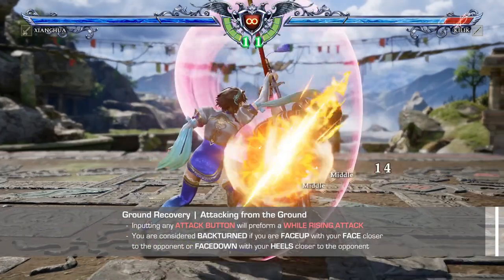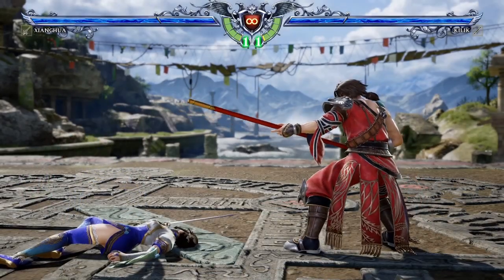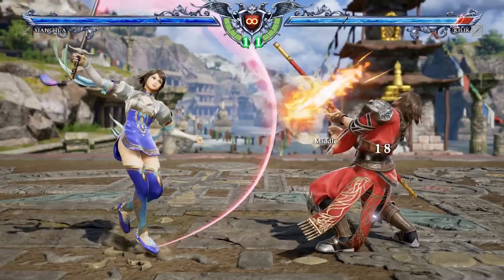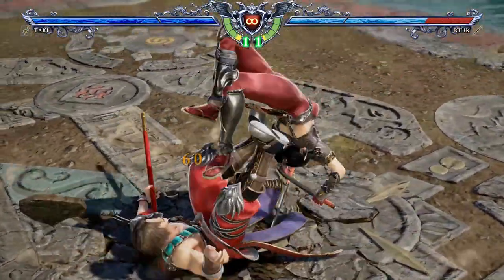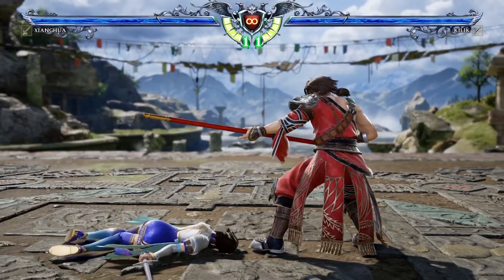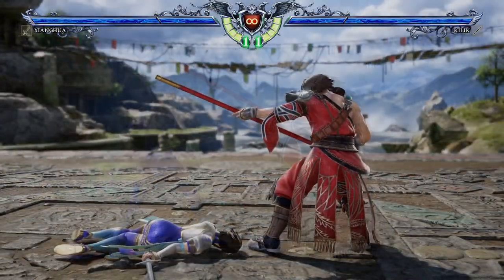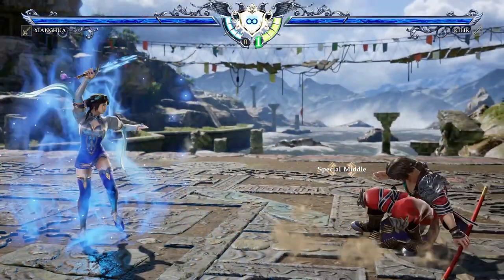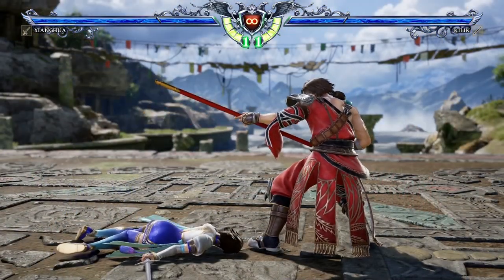The last option available to you is attacking. Knowing what position you are in while on the ground will help determine what kind of attacks you have access to. If you are face-up with your face closer to your opponent, or facedown with your heel closer to your opponent, then you are considered back-turn, allowing you to use your back-turn attacks while getting up. For every other ground position, pushing an attack button will give you a front-facing while rising attack. While getting up, you can also do all your directional attacks, critical edges, soul charge or soul attack, throws, and all your other defensive impacts and reversal edges. Some characters will also have attacks that they can only do while grounded.